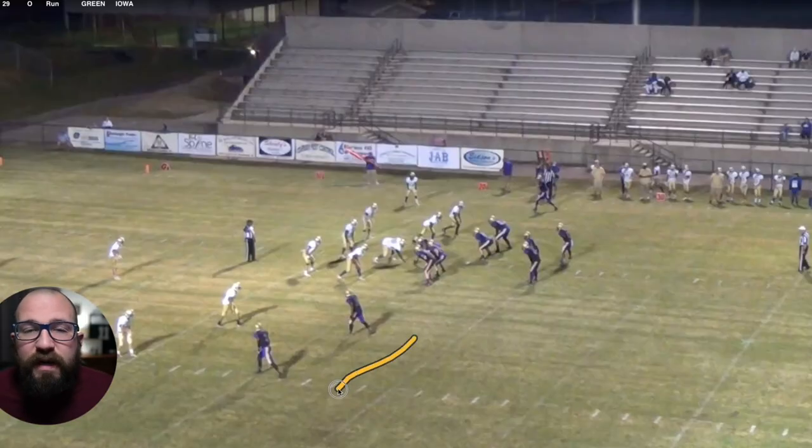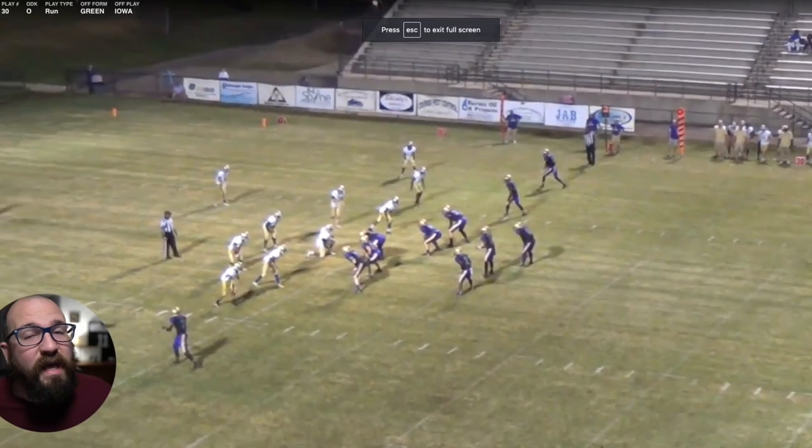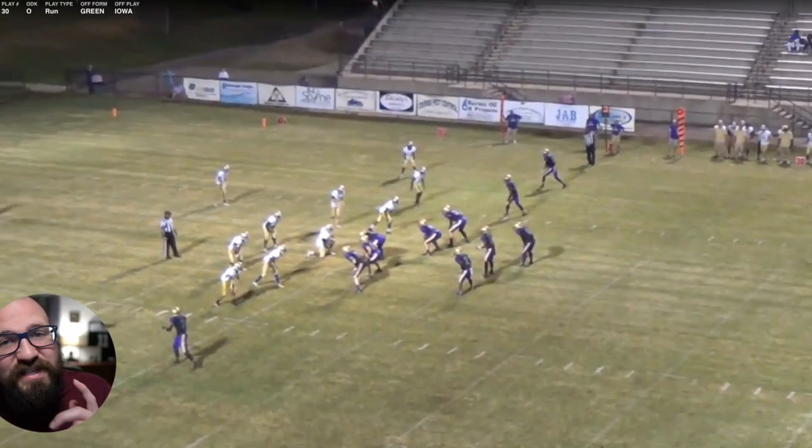Formations. The two-back formation means two wide receivers to one side, one wide receiver to the other, and two backs in the backfield. As you can tell from the diagram, we have two wide receivers here, one there, and two running backs. If the two receivers are to the left, it's called blue. When the two receivers are to the right, it's green.